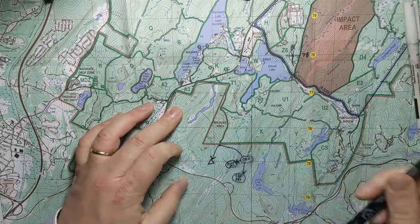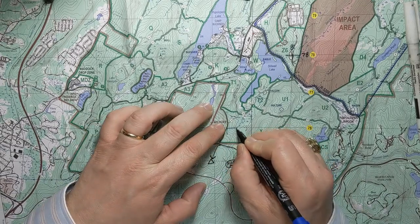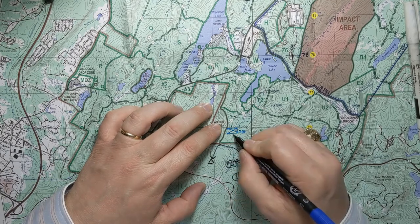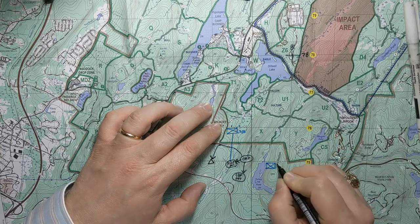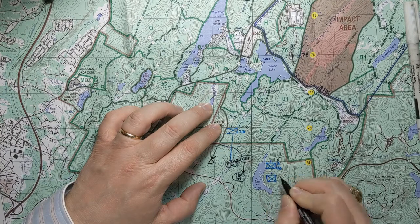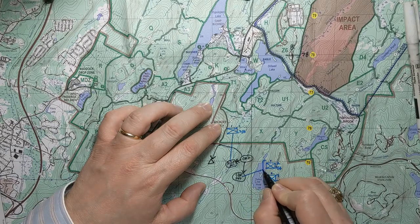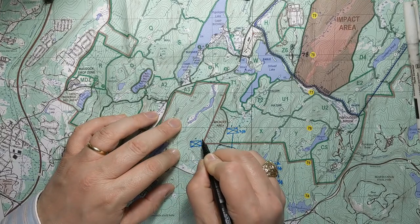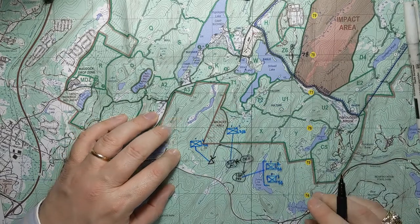I need to show all of those units and what they're doing. I can use the space I've got. We've got lots of space on this overlay — first squad, 2 Alpha, is going to go into the assault position. Over here I've got second squad and third squad; they are grouped together and go into Support by Fire. Then up over here I can show fourth squad, weapons squad, and they are at this observation point.